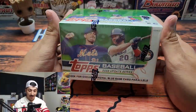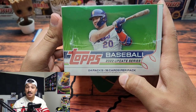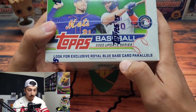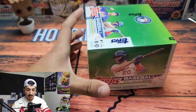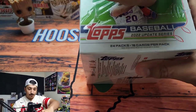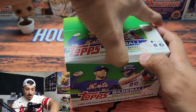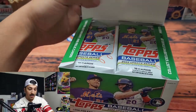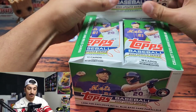Let's get right into this 2022 Topps Update retail box. There are 24 packs, 16 cards per pack. This was around $80 on Card Giants. It says look for exclusive royal blue base card parallels — there are actually no odds listed on this, so we are going to see what kind of value this provides. Thank you so much for joining me today. If you enjoy my content please consider giving this video a like and subscribe. We've been on such a roll with Update baseball, hopefully we can continue and hit something really really nice today.